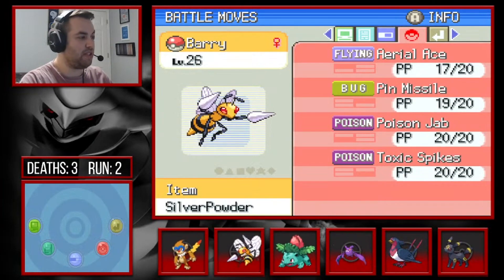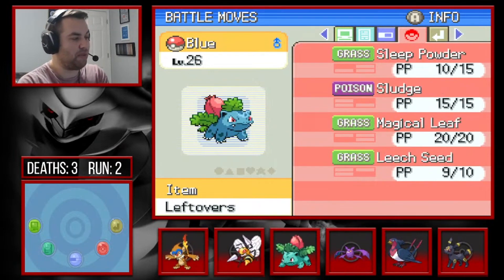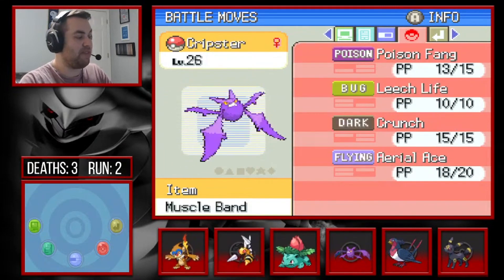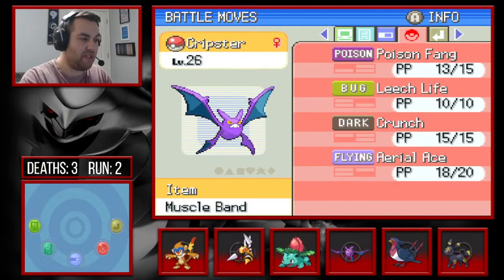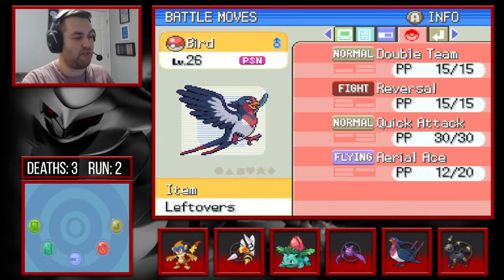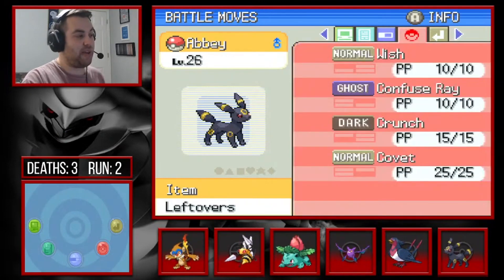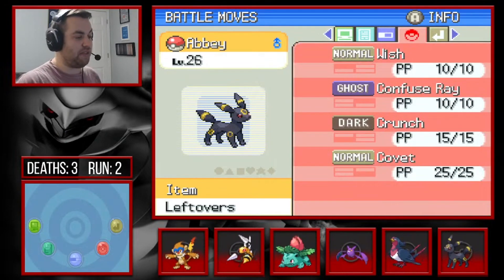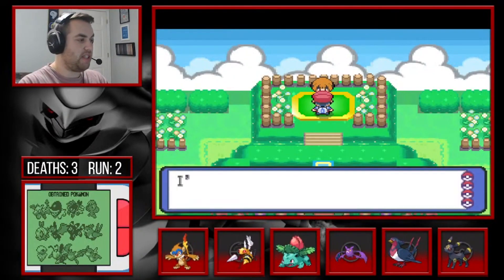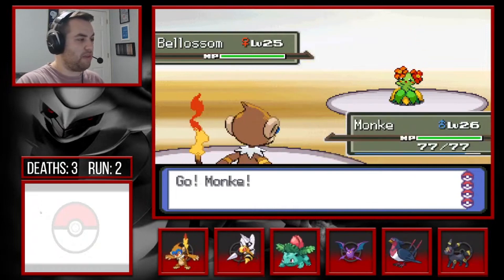Current team: Monferno with Mach Punch, Fake Out, Taunt; Beedrill with Aerial Ace, Pin Missile, Poison Jab, Toxic Spikes; Ivysaur with Sleep Powder, Sludge, Magical Leaf, Leech Seed; Crobat with Poison Fang, Leech Life, Crunch, Aerial Ace; Swellow with Double Team, Reversal, Quick Attack, Aerial Ace; and Umbreon with Wish, Confuse Ray, Crunch, Covet. Alright, gym battle number two, let's get it!